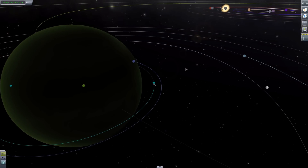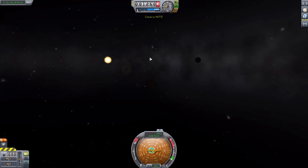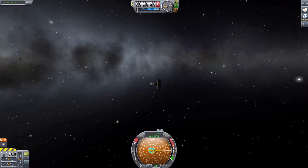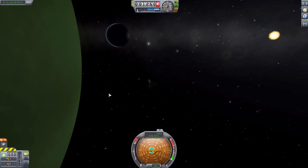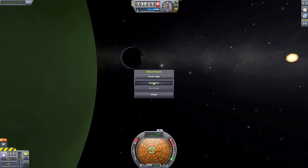Look at how close our orbit gets to Laythe there - just a little bit more and we would be smashing into it effectively. That would be kind of awesome. But here we are with our beautiful view of the planets, and that is Jool really up close and personal with all of its moons close by.